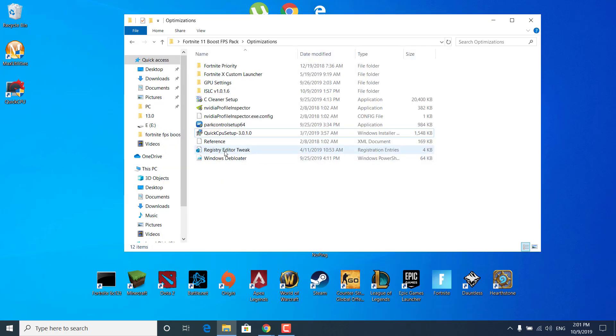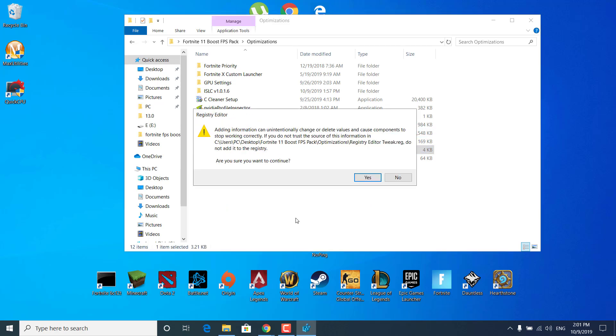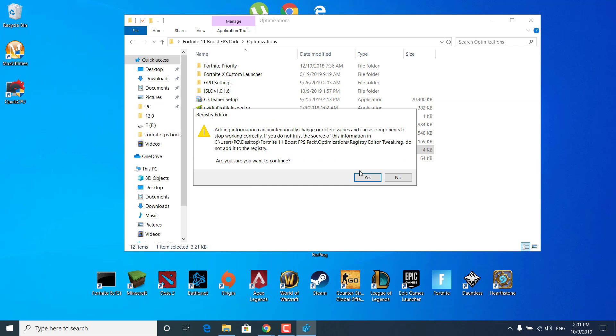Now double-click on Registry Editor Tweak. Click Yes, then Yes again when it asks if you're sure you want to continue. The keys and values have been successfully added to the registry — click OK.